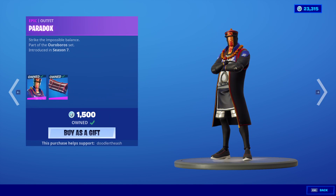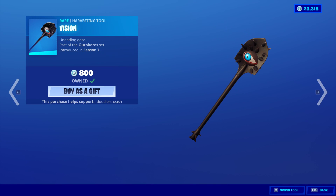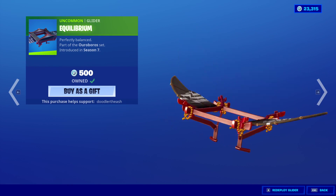Backbling is Stitches. The Paradox skin is back with the Backbling Eternal — he really needs an edit style. The Vision Pickaxe and the Equilibrium Glider.